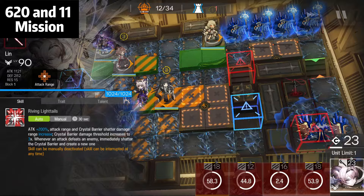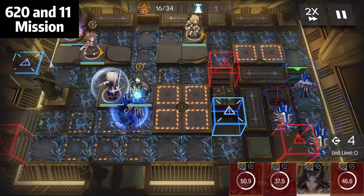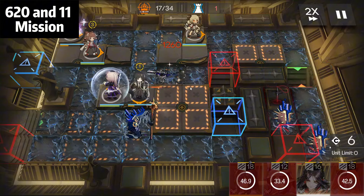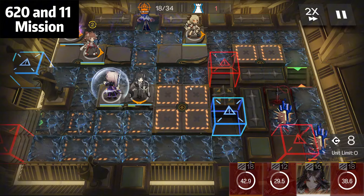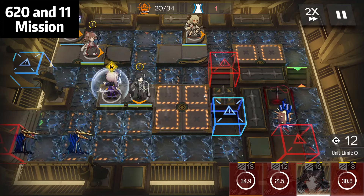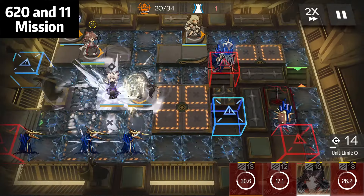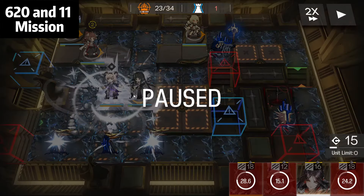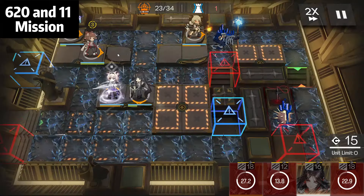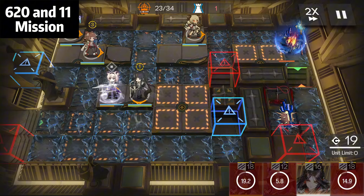Get Lin ready — immediately Lin. When you see these two guys, use your Lin skill. It's okay if it misses as long as it hits once — that's enough. Now wait for the Golden Glow skill to be ready for this guy again.